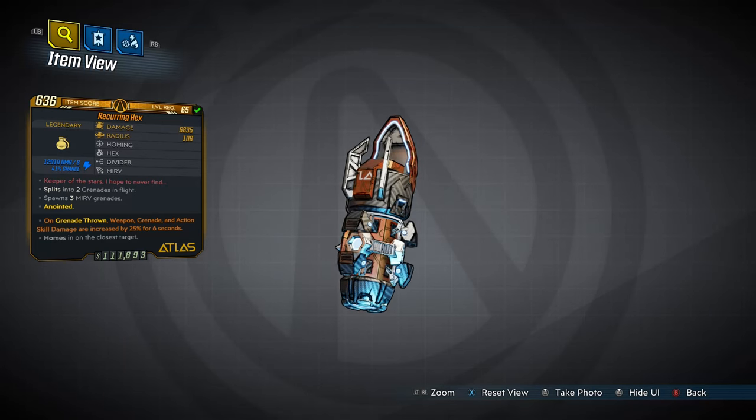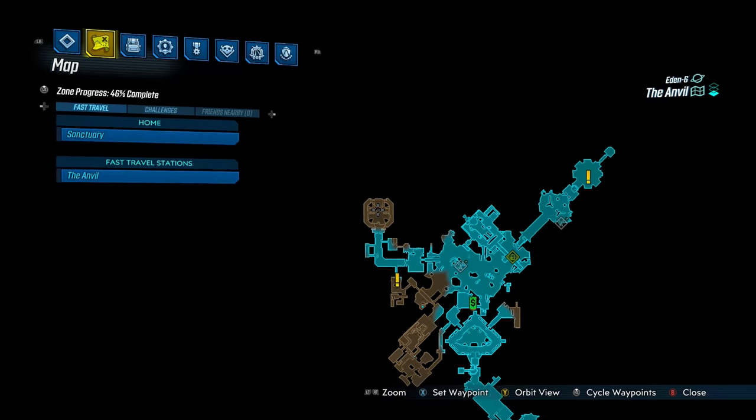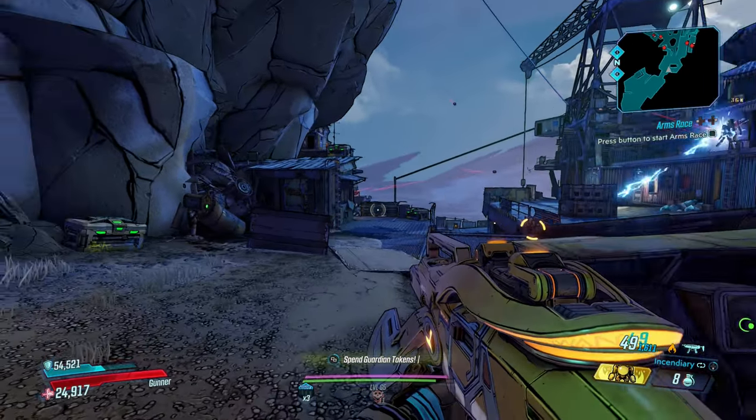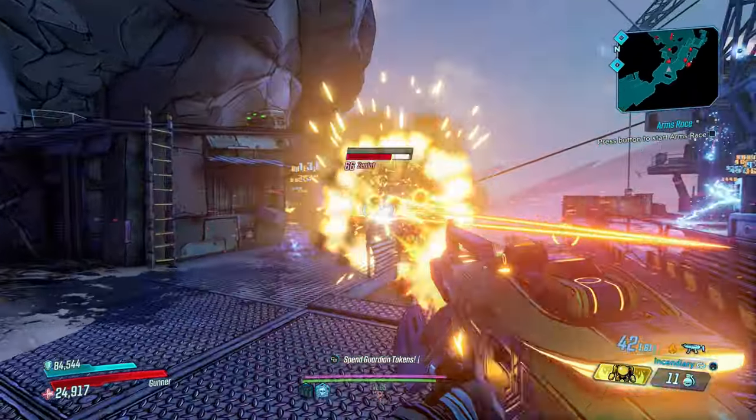Up next is the Hex, which can only come in shock, radiation, and cryo, and has an increased chance to drop from the Sky Bullies around here in the Anvil. When thrown, the Hex will seek out enemies, hover around them, and zap them with its element — you don't have to do anything, just throw it and leave it be.